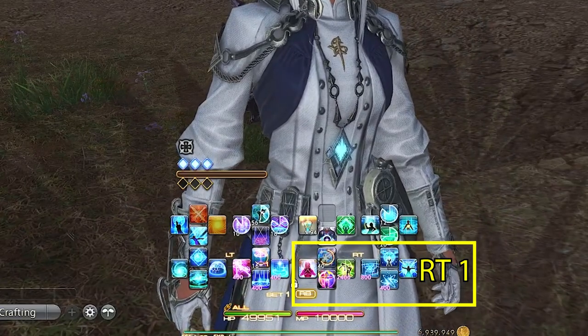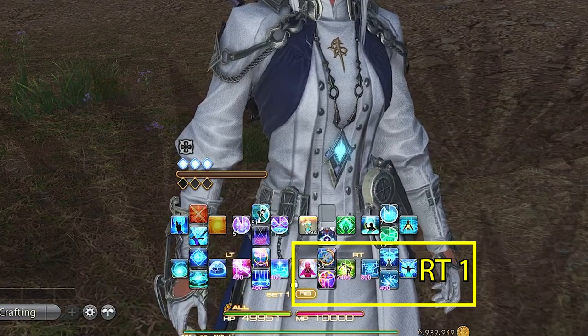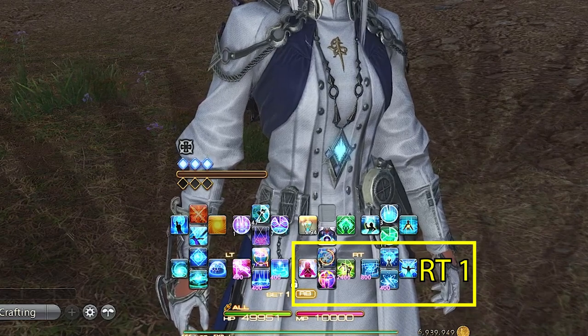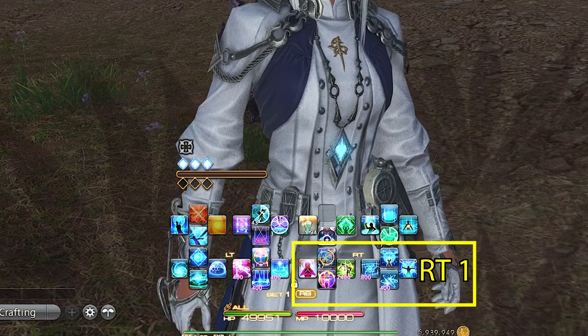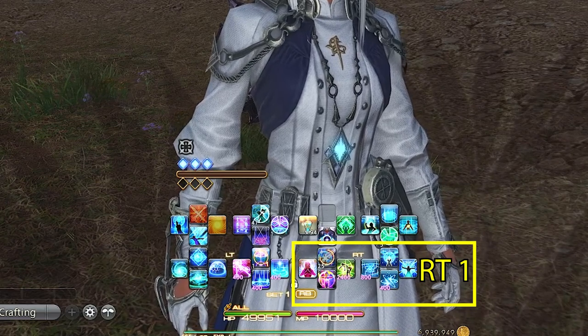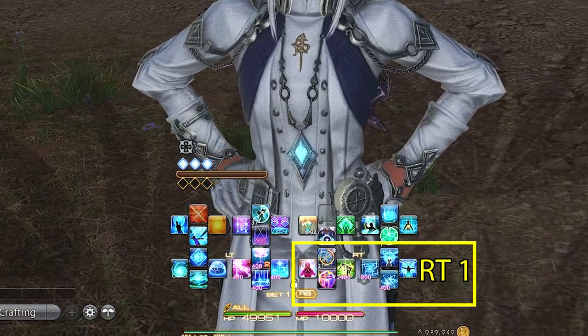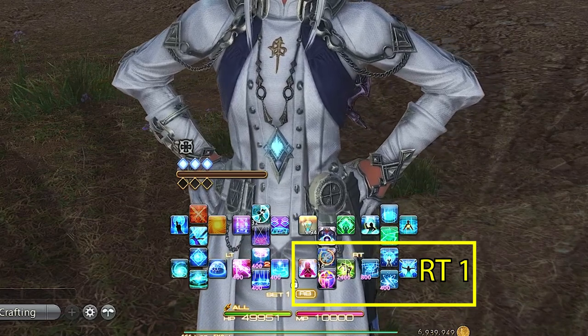Right trigger one is always my main GCD heal spells. We have Diagnosis, Eucrasia, Physis, and Prognosis. Unlike other healers, our two GCD healing spells replace each other for the shield versions when we use Eucrasia, so that already helps with button bloat for Sage. Physis is our party-wide regen with later levels increasing our healing potency to teammates, so it's a great pair when we're using Eucrasian Diagnosis or Eucrasian Prognosis.